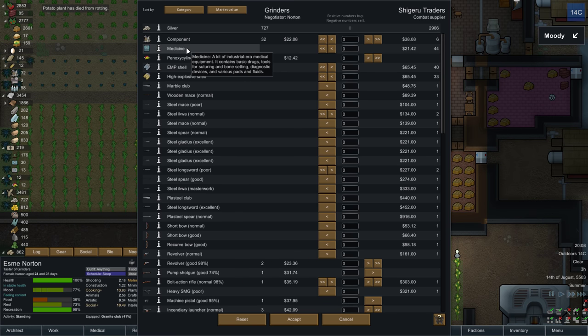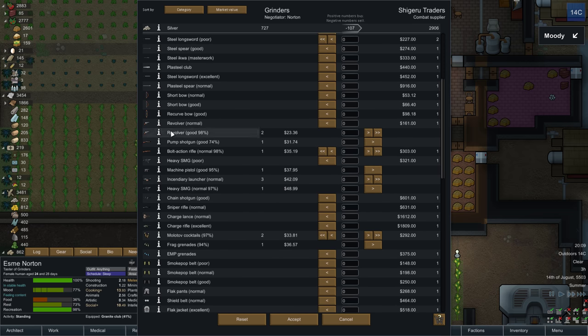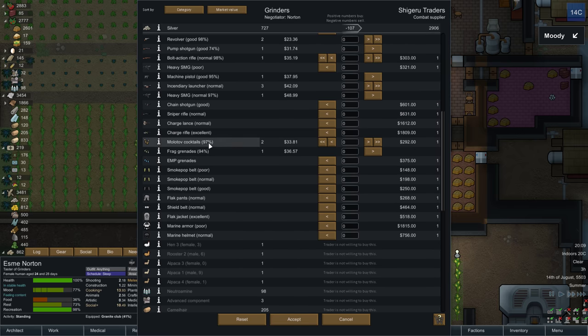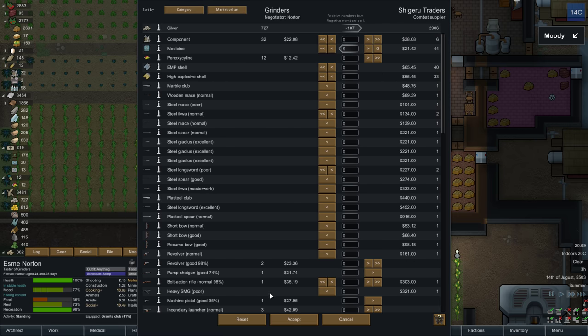They have components. We don't have much money, but maybe I'll buy some medicine. We can buy some EMP shells, though we can make those as well. I don't want to sell my good guns. Not really much to do here — just buy some medicine, I guess.